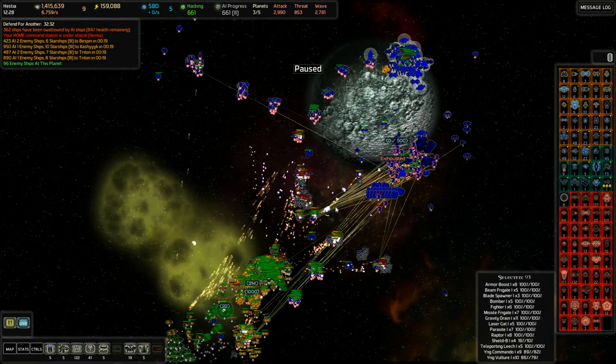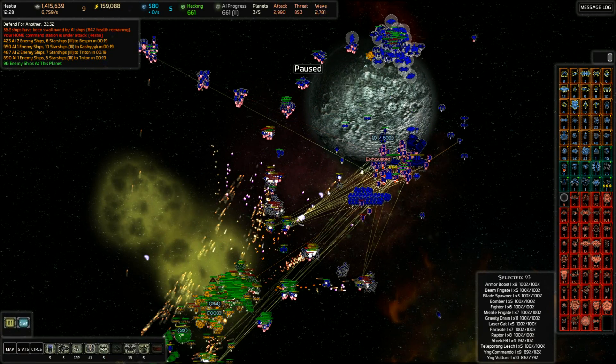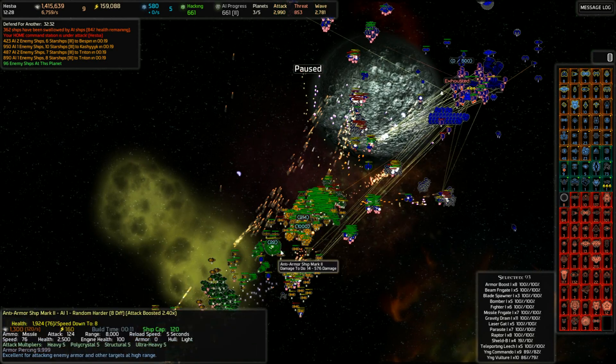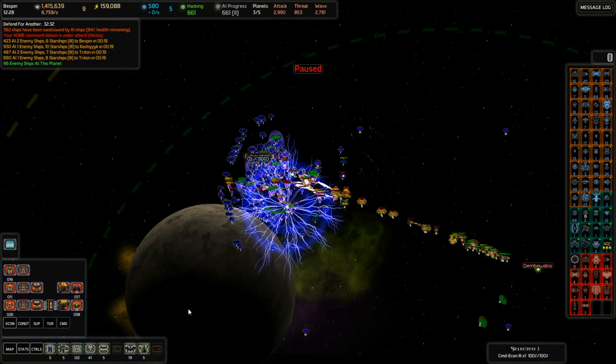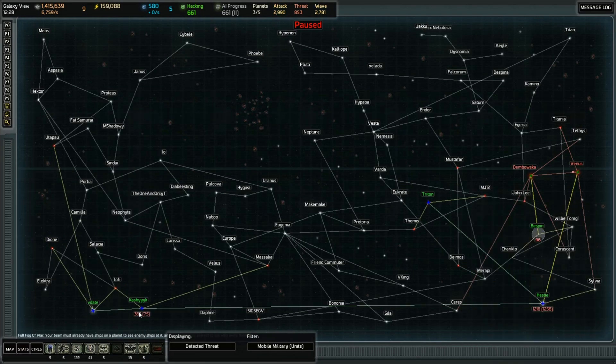We've got some ships, but not enough to hold them off. The force fields are down, it's just a matter of time. Chiriclo — that's the first one we saw — that was gone too. Bespin is sort of this off-by-itself holdout for the moment. It's not going to last very long, but it's going to last.